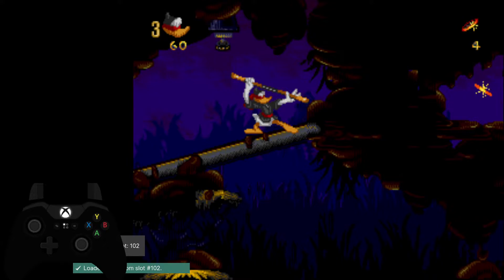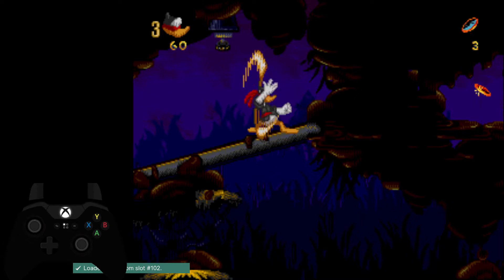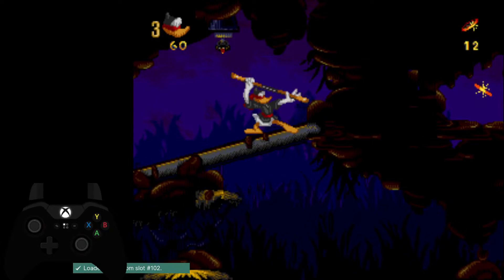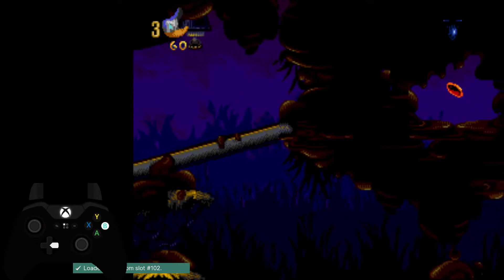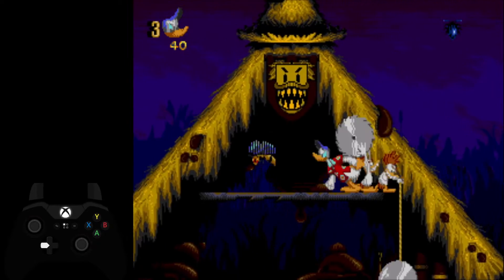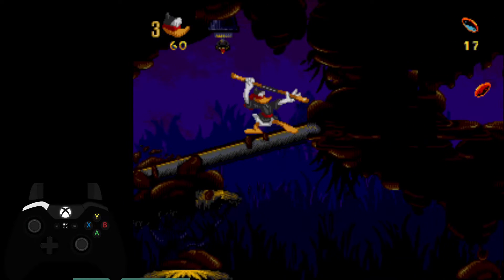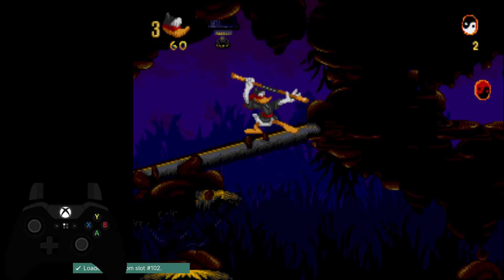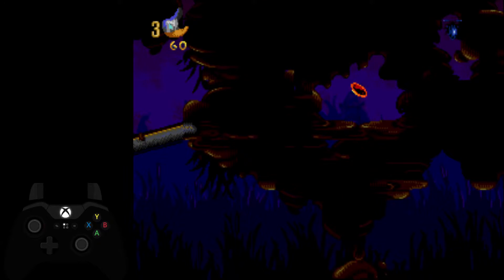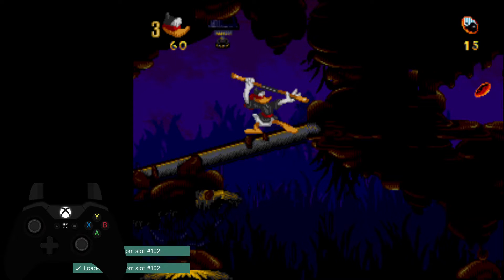Instead of timing your double jump manually, which would be pretty hard, you have a high chance of not reaching. To actually get past this and not softlock like shown here, you need to press right and A at about the same frame. It's pretty tough, but luckily there is an easy way to do this.